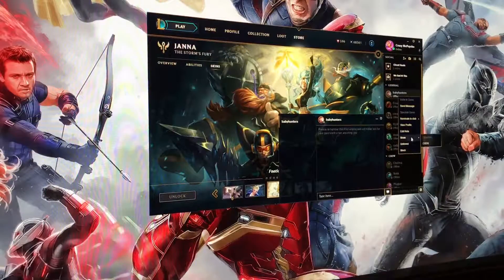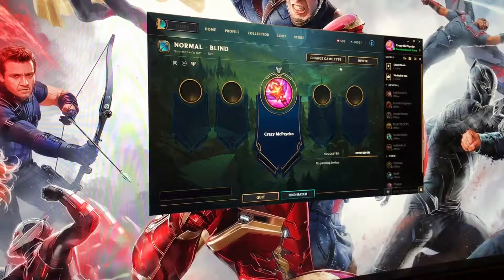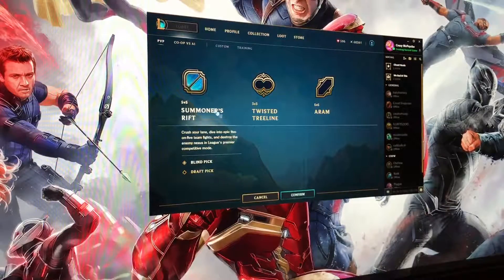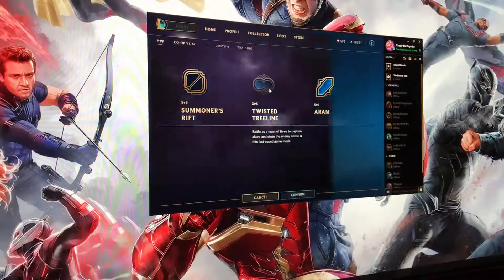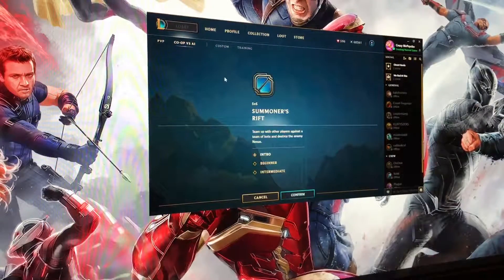Offline, send message — everything seems very similar. Let's hit play and see what happens. It takes me right into normal blind — I've got to change the game type. I generally do Summoner's Rift. I don't see a ranked option here — is that disabled? Season's over, they disabled it, I'm not sure.